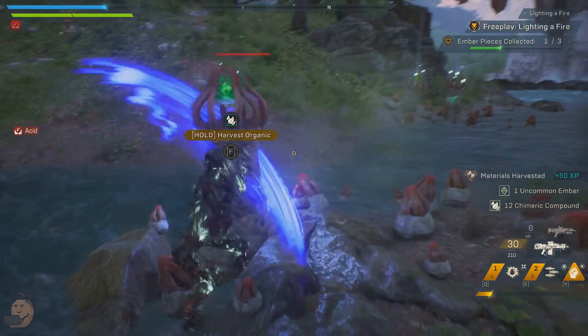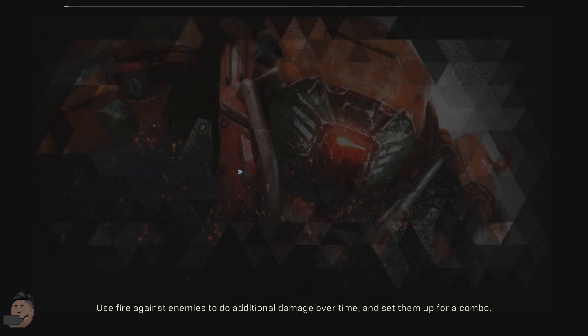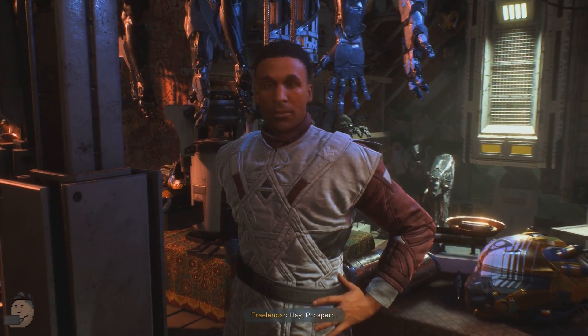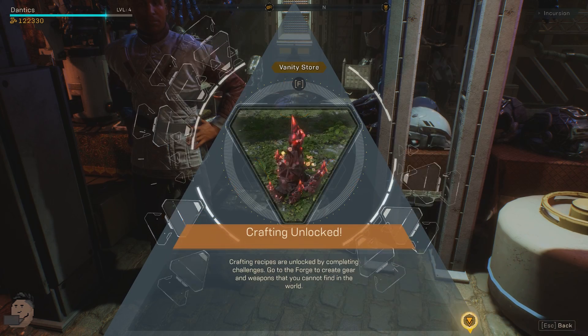Once you have three, get into the map or the start menu and hold the corresponding button to exit free play. Then hand in your embers to Prospero. After doing this you unlock the ability to craft as well as the ability to claim your rewards.